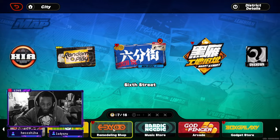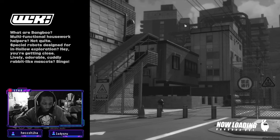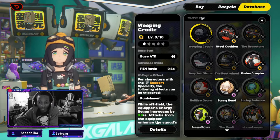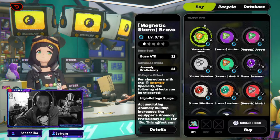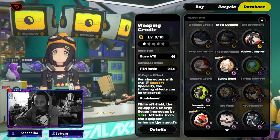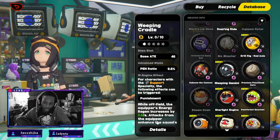First, we're going to go to the gadget store, because at the gadget store they start talking about engines, and that is what we need to get started with moving with Nicole. The gadget store has the database — you don't have to buy anything. This is where you can see all of the W-engines in the game.